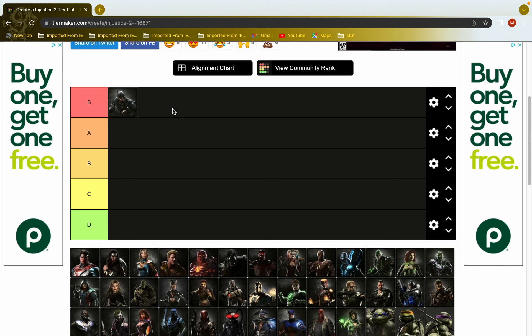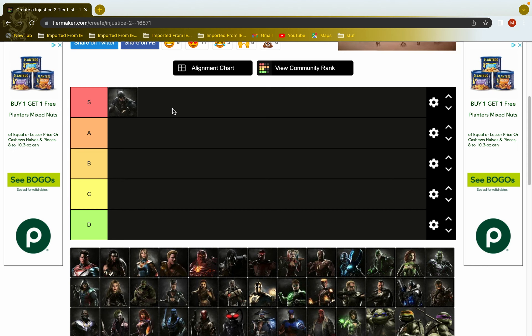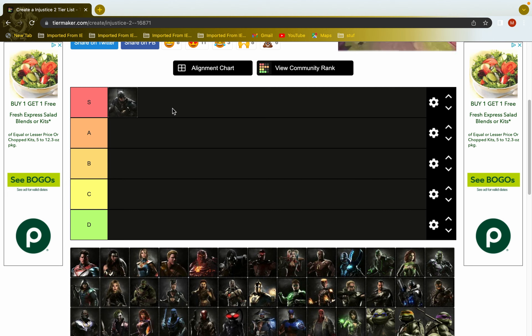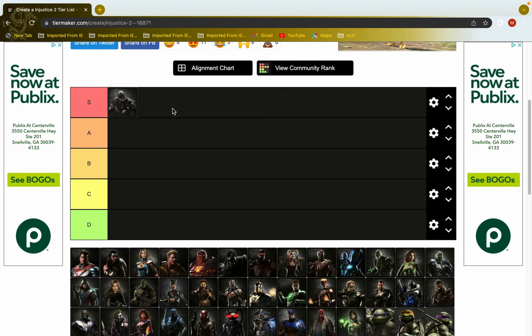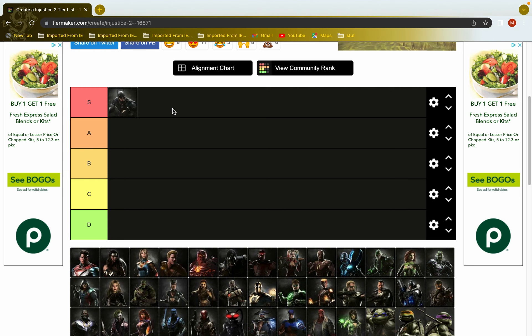Batman is S tier. He's obviously not top one but I think he's top five minimum. He has a lot of good pressure tools with his mechanical bats — his one-two is plus four, which means he can jail into his back one-one. His jump two is the best jump-in cross-up ever. His vortex is really good because of the ambiguous cross-up setups. His damage is really good — 30-plus percent every time he touches you. Great anti-air bat covers in front, behind, and on top of him.